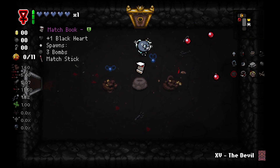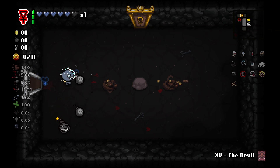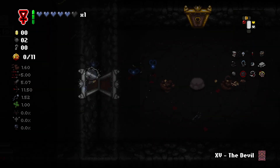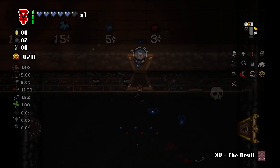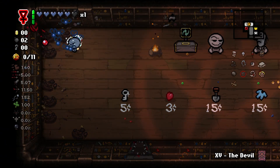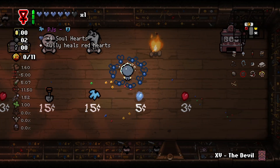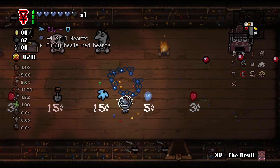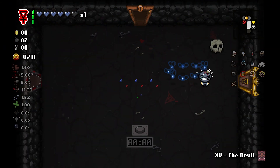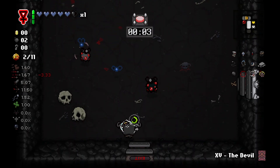Alright, we're on Sheol now. Let's go ahead and get Matchbook here, because it gives us a Black Heart and some bombs. Let's see what we have in our shop — we get a bunch of poops, which I guess is nice. PJ's could be worth it, but we'll see. I'm going to fight through all of our waves here, which should be pretty quick.